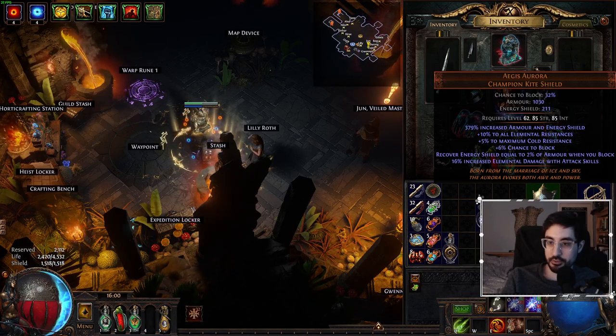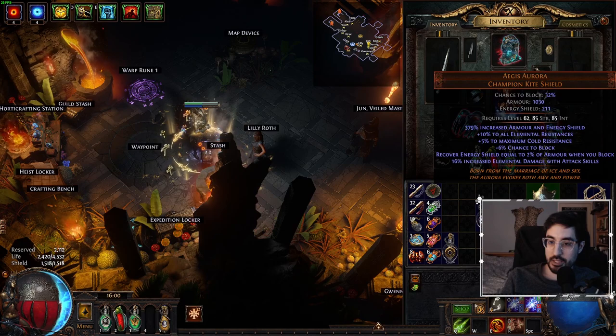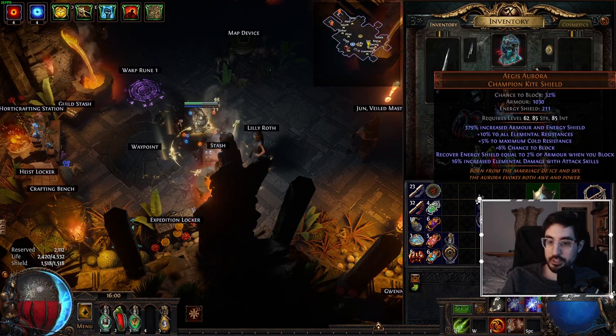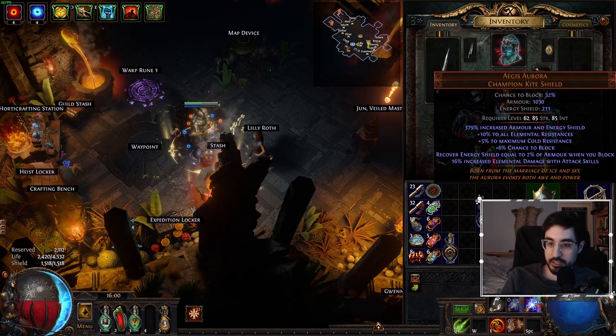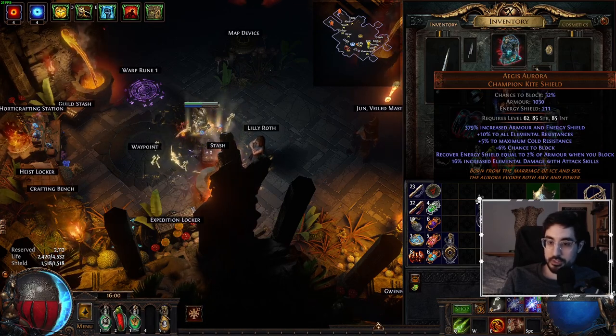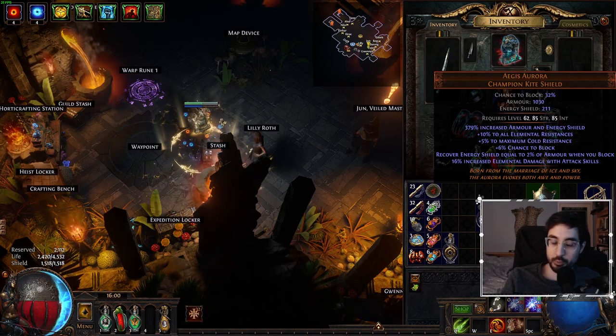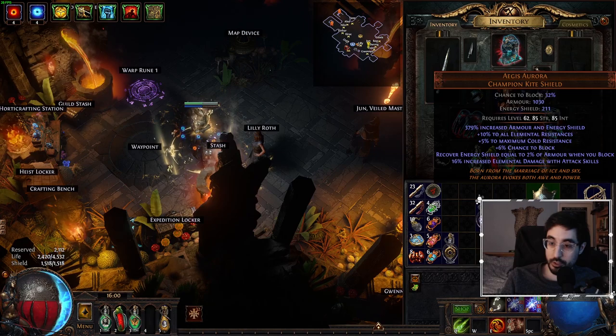Let's go over the shield. The shield gives us a lot of attack block, gives us a lot of armor, and the important line on here is the second last one that says 'recover energy shield equal to 2% of armor when you block.' We can take from this that we want to have a pretty decent energy shield pool and a pretty decent armor value.